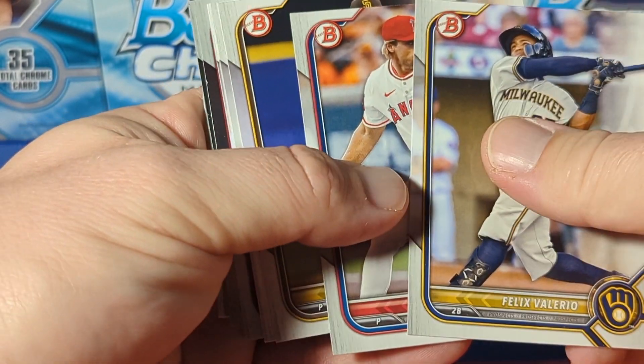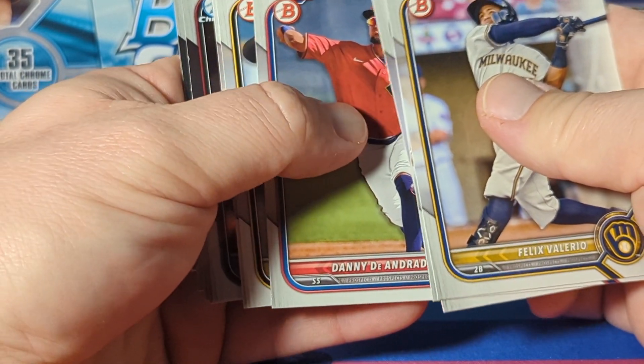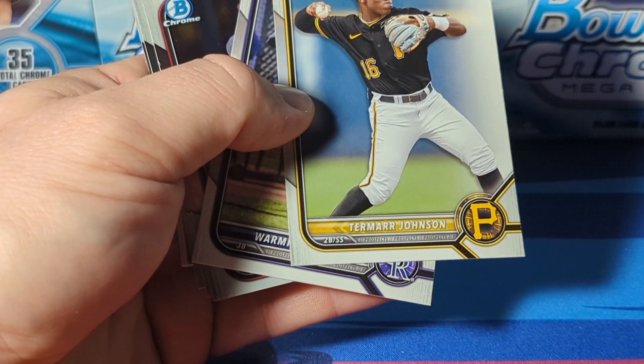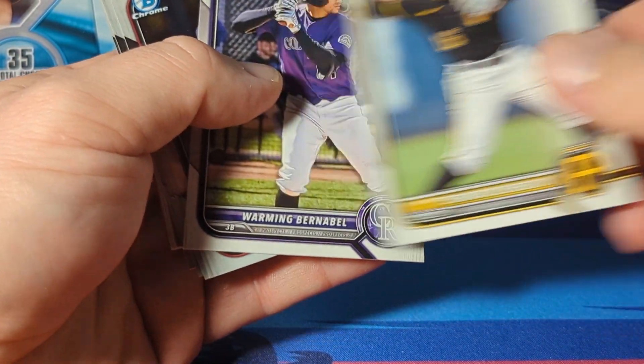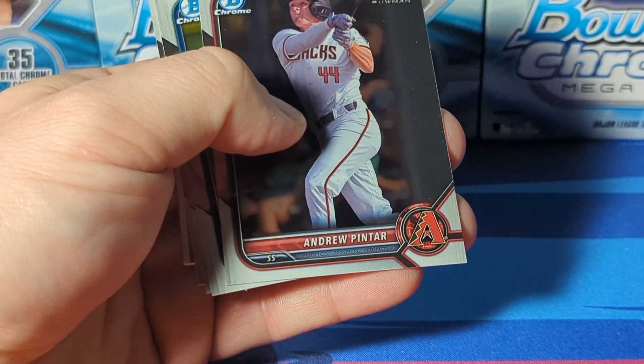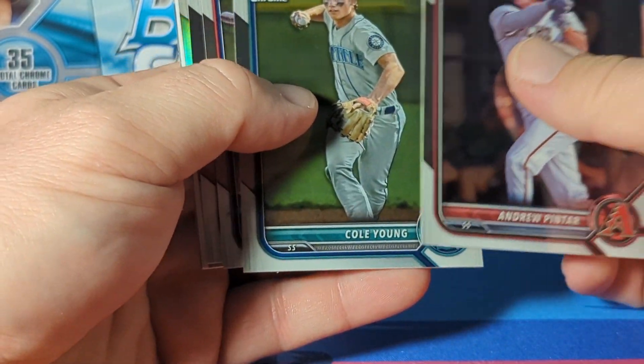Lerio, Joyce, Snelling, DeAndre, Termarr Johnson - I think he was one of the ones we wanted to get. We'll move him to the side. Pintar, Cole Young, Jason Churio, Jonathan Mejia.